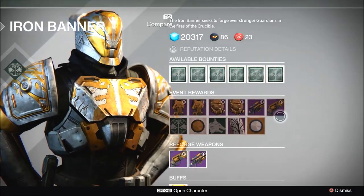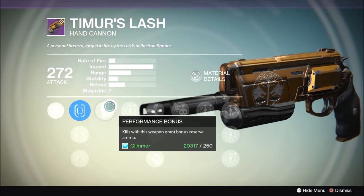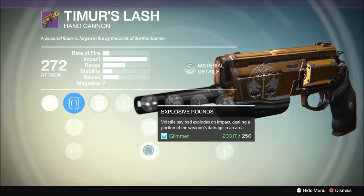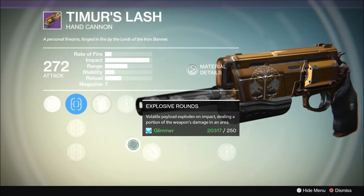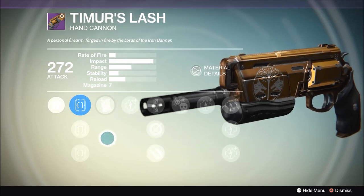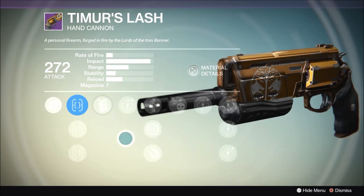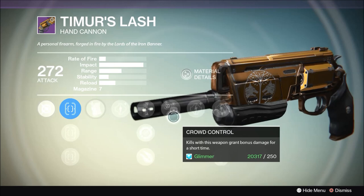Next up we've got the hand cannon Timur's Lash. This roll isn't too bad — it comes with performance bonus, armor piercing rounds, single point sling, explosive rounds, and crowd control. For PvP if I were to re-roll this I'd really be looking for outlaw or spray and play. Field scout would be another good one, and final round or luck in the chamber would make it really good.